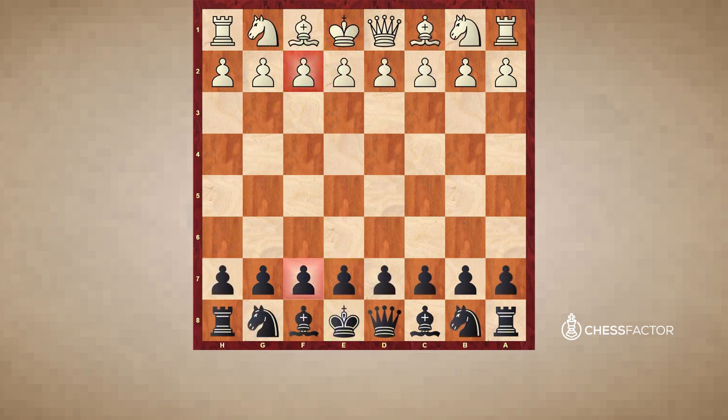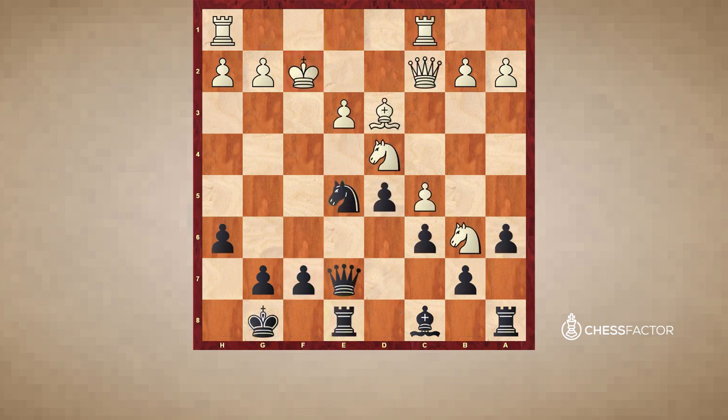We will now turn our focus towards the influence of the e-file when the kings are still on e1 and e8. We already saw that in the last game, after the initial sacrifice, the queen and the rook were placed on the e-file. After queen e5 check, king h4, queen f6 check, we see the queen used the e-file to maneuver onto f6, and the rook on e8 used the e-file — rook takes e3 with check — to join the attack. Let's now take a look at a game where control of the e-file played a big role.